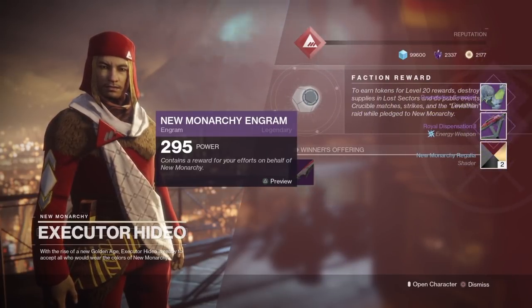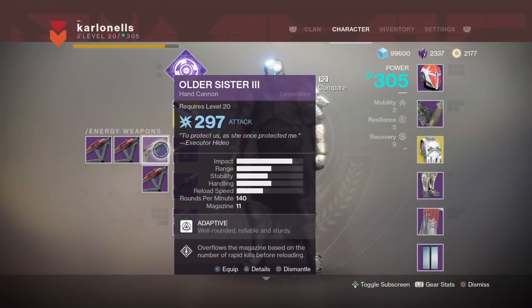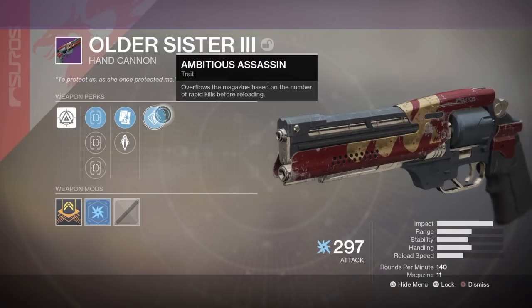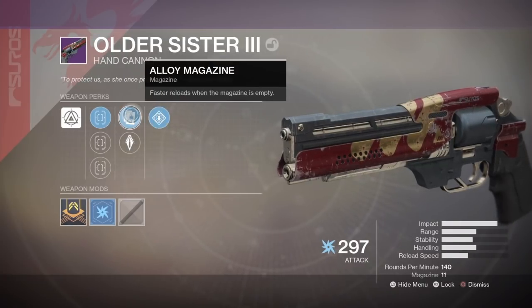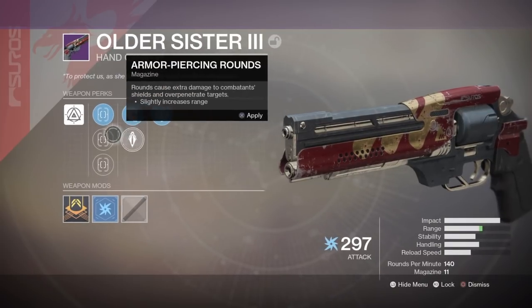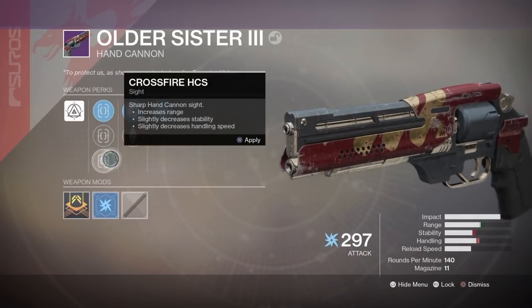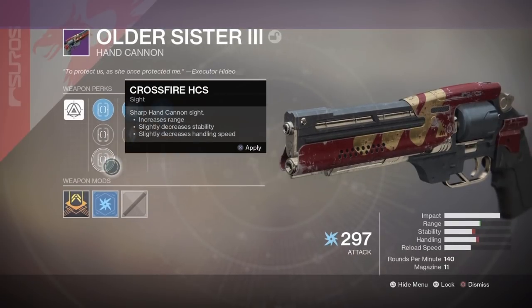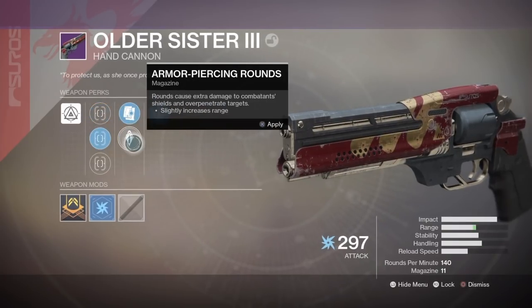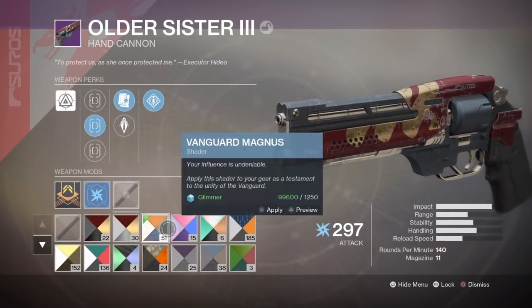What did we get? We got the hand cannon, which I'm very pleased about because it has Ambitious Assassin — that is a very good perk. I like it on the raid hand cannon, I forgot what it's called. Alloy magazine, armor piercing rounds, Steady Hand, Crossfire. I'll probably go with Steady Hand on that, but yeah it looks quite good.